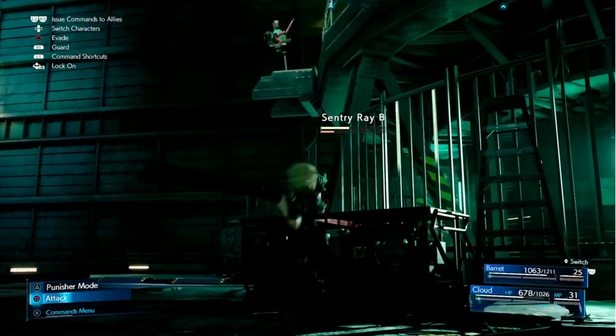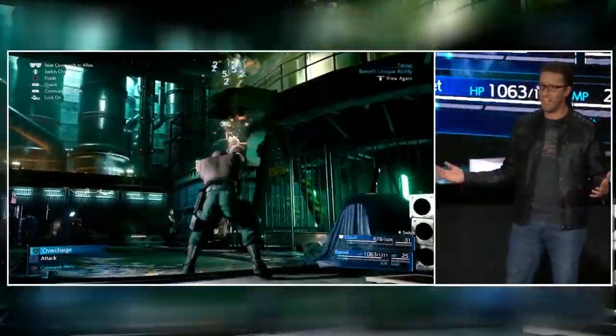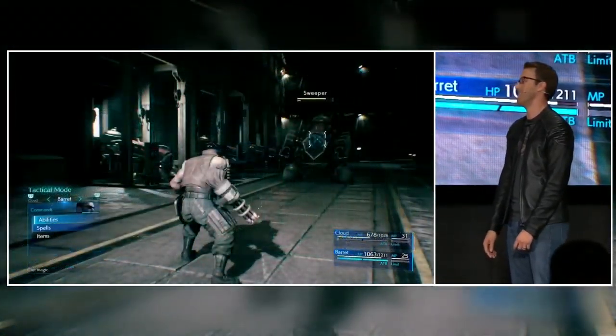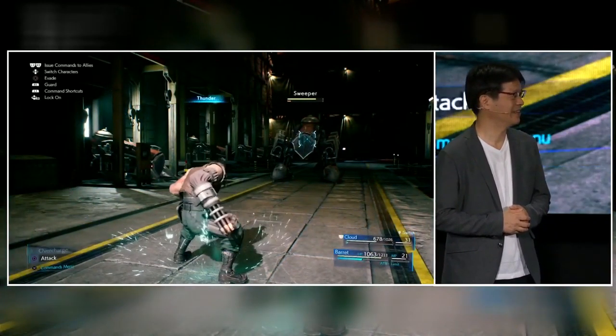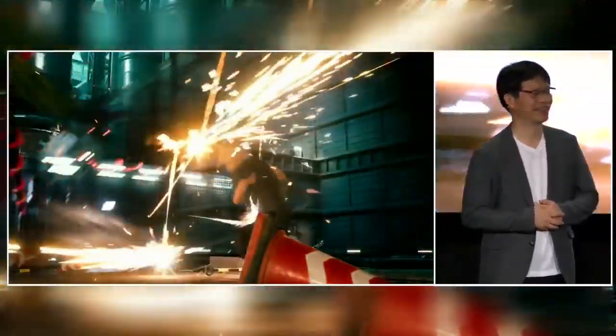Switching between characters in combat is done with a single button press, which makes rotating through party members a snap. Speaking of other party members, when are we going to see Tifa in action? Maybe soon.